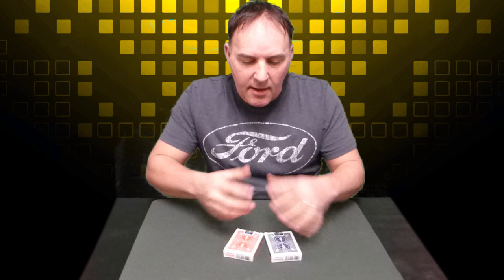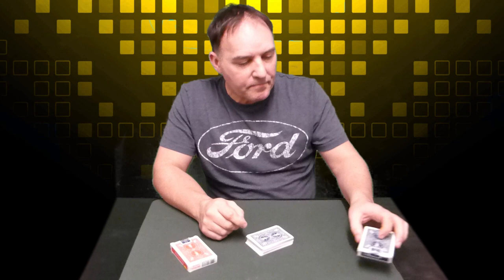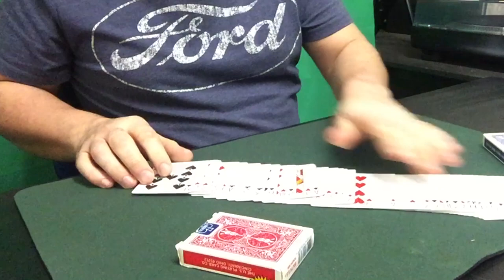Welcome to another magic tutorial and performance. This one involves two packs of cards. You invite a spectator or even a couple of spectators up to help you. You give one pack to someone to hold tightly throughout the entire routine. With the other pack, a spectator removes the cards and you show them it's just a regular pack that they can examine as much as they like.